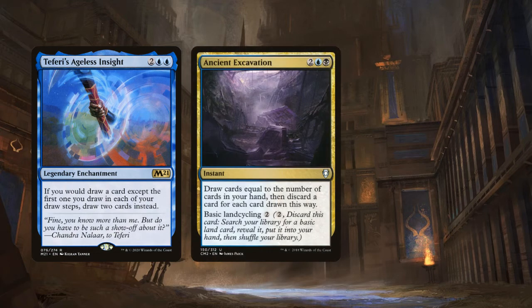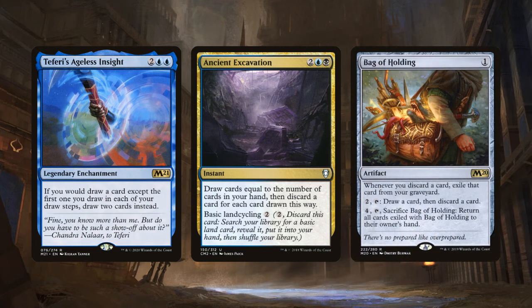Ancient Excavation is an instant that costs 2 and 2 blue. It lets us draw cards equal to the number of cards in our hand, then discard that many cards — and Ravos and Ramirez can help us recover any cards discarded this way. Ancient Excavation can also be cycled to get any basic land out of our library for 2 mana. And then there's Bag of Holding — an artifact that costs 1 that says whenever you discard a card, exile that card from your graveyard. You can pay 2 and tap it to draw a card then discard, and pay 4, tap, and sacrifice it to return all exiled cards to your hand.